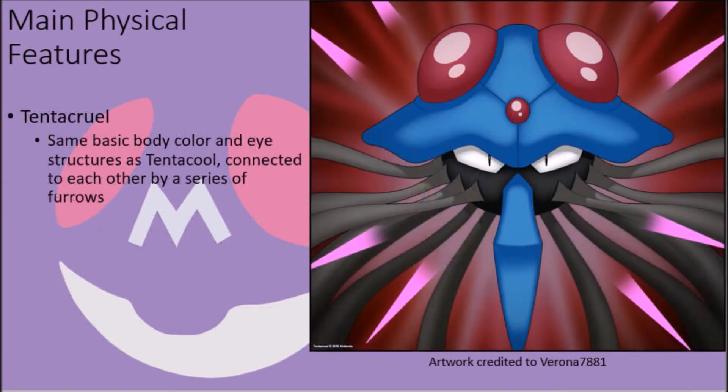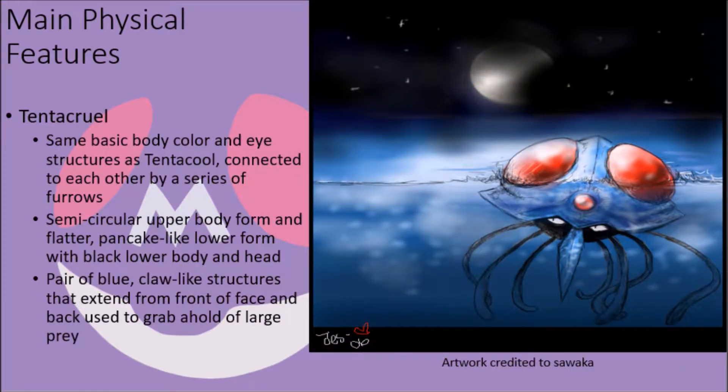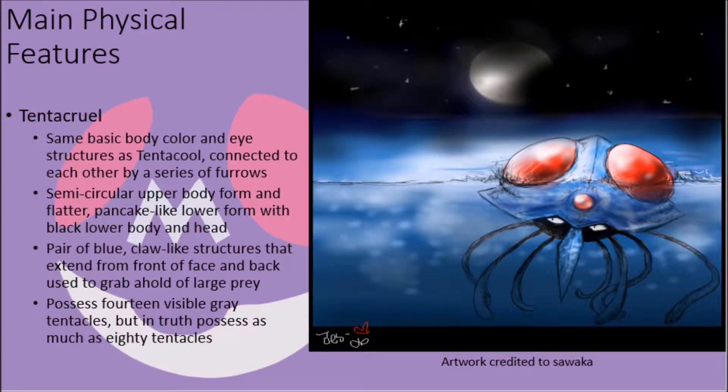Their evolved form, Tentacruel, possesses the same basic body color, black eyes, and red crystal-like forms on their body, connected to each other by a series of furrows. But their general body shape has become semi-circular on top, with a flattened, almost pancake-like form leading down to their lower end, with their lower body and head being pitch black in color, with their eyes situated just below the blue crest that acts as the edge of their upper blue form. They have a pair of long blue claw-like structures that extend from the front of their face and the back of their heads downward, used for grasping onto larger prey, and they visibly have 14 long grey tentacles that extend down from their black lower body, though in reality they have as many as 80 tentacles that are mostly hidden from view.